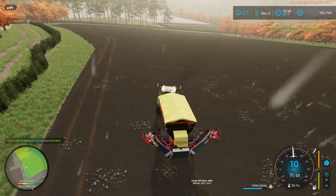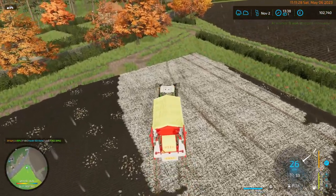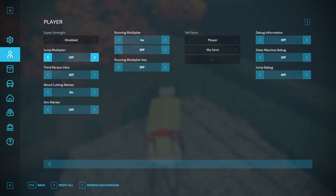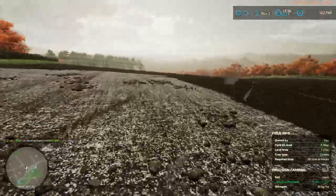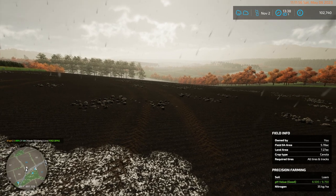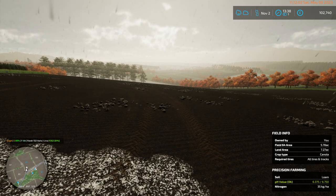This is troublesome. Let's go out here. So the rock picker can't see this field, but the lime spreader can see this field. This is so confusing.